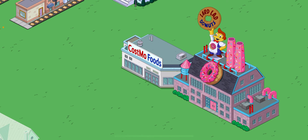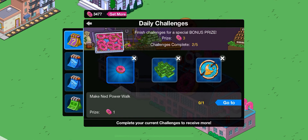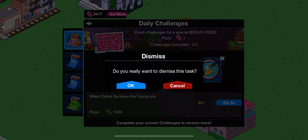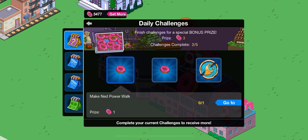Moving on to the next tip - daily quests. Very, very basic, but as you can see I've got one here: make Ned Power Walk. That's very easy, and if I finish five of my challenges I get a bonus prize. Also, if you've got a task that you don't want, you can dismiss it and potentially get a donut one - and there you go, I got a donut one. So that's two donuts, plus the three, so that's already five donuts just from tasks.